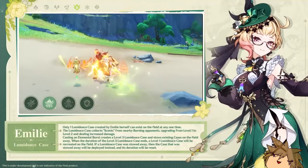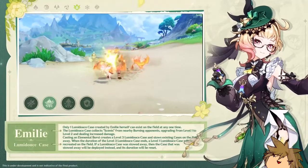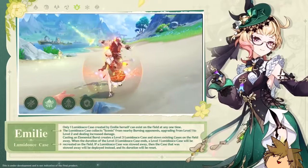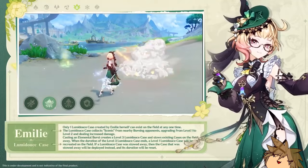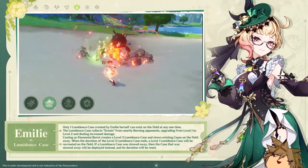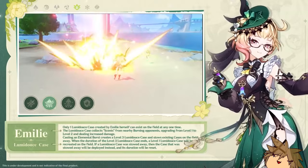So what do we do instead? I think that is all we are ignoring from her kit. Now we can use some possible support artifact sets if we really wanted to, like Tenacity of Millelith or Noblesse. But I think the one we should really be looking at is the Golden Troupe set. This way, we can get Emily's damage to increase without having the Unfinished Reverie set, thanks to the Lumidouce Case that stays on field.